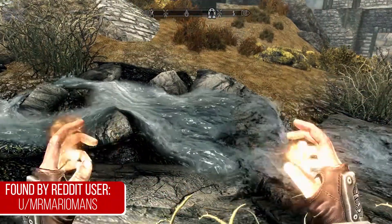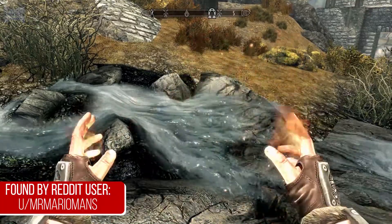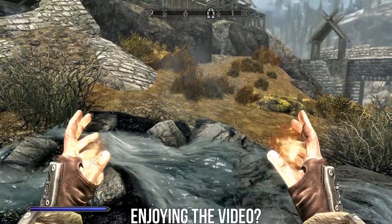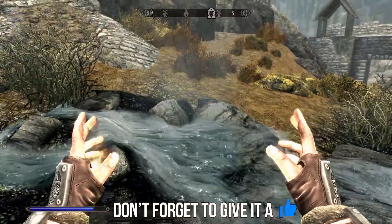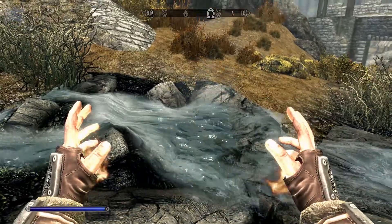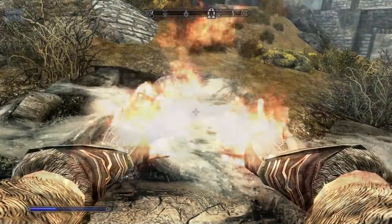Heading back to Skyrim, next time you use a Pyromancy spell, try aiming it at some water. You'll notice that it will start to boil soon after hitting it with some flames. The amount of attention to detail in this one really makes me appreciate the time the developers spent to put in subtle things like this, knowing that not everyone will even know it's there.